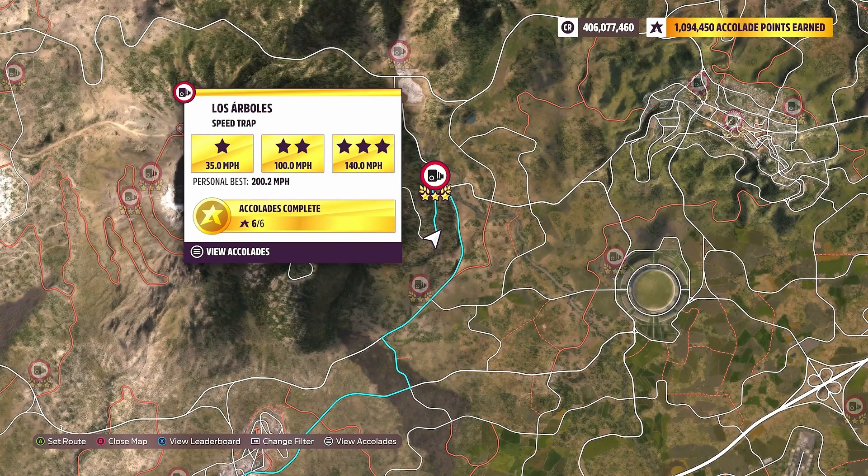For the challenge portion of this week's treasure hunt, we need to hit speed traps and earn 3 stars. So we're going to hit the Lost Our Bowls speed trap and get 140 miles an hour or more, earning us 3 stars using our retro supercar.